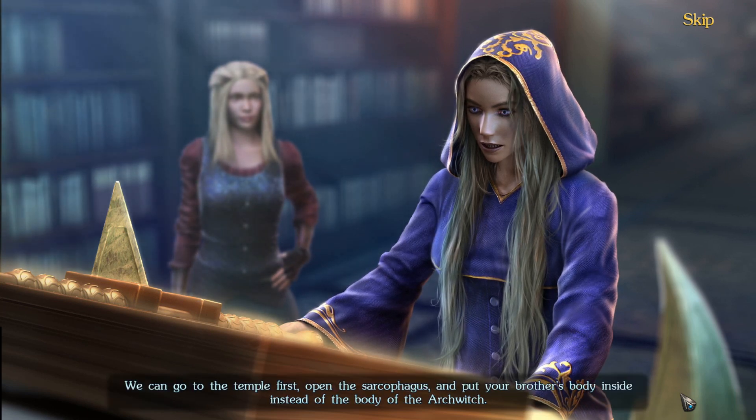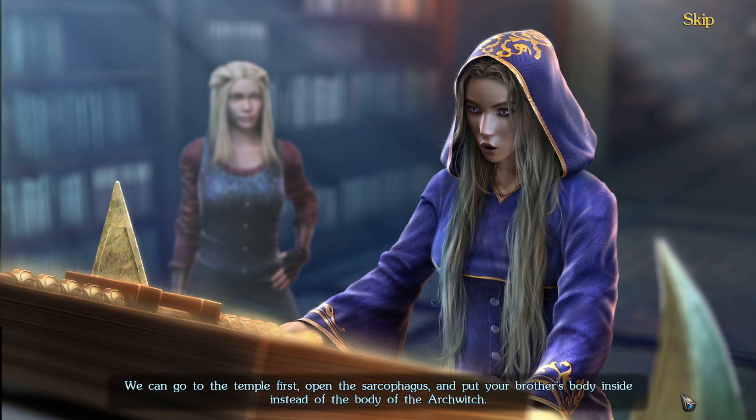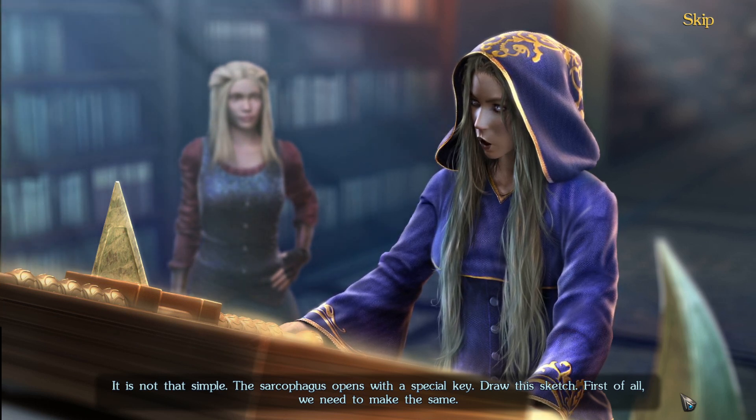I hope we can make it in time. The ritual should be performed at dawn - I think it will happen today. We can go to the temple first, open the sarcophagus, and put your brother's body inside instead of the body of the arch witch. Then we need to take Ulf there as soon as possible. It's not that simple - the sarcophagus opens with a special key. Draw this sketch; first of all, we need to make the same.